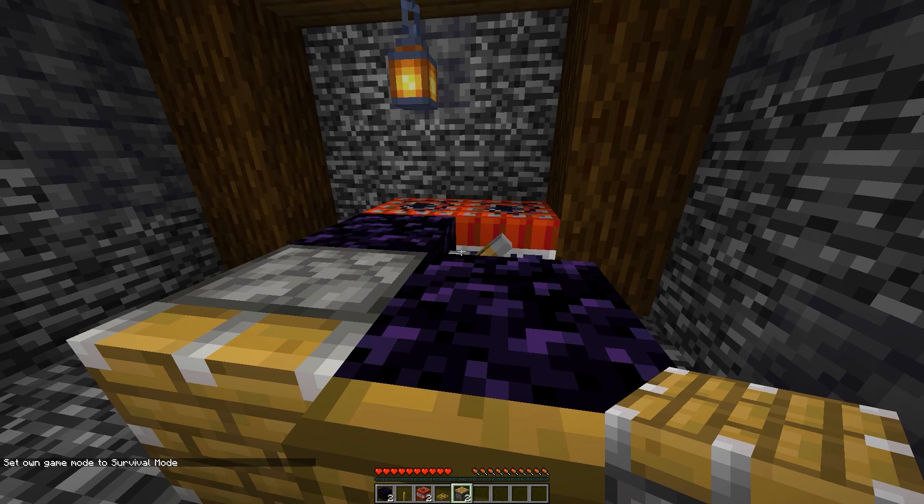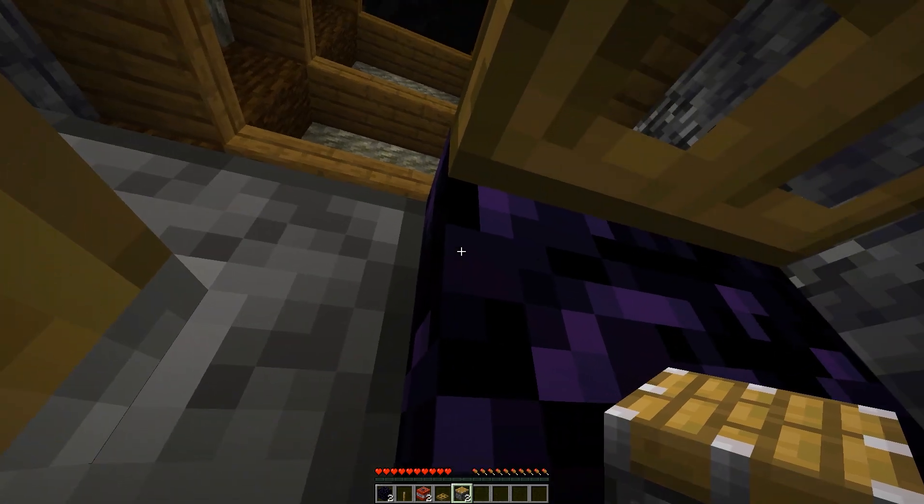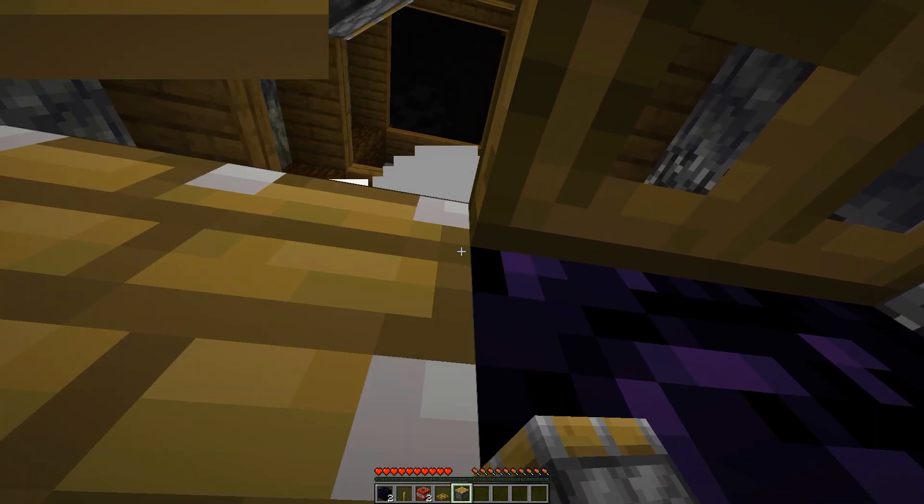What you're then going to want to do is click the lever, hop under here, and then hold H while looking up in this corner.